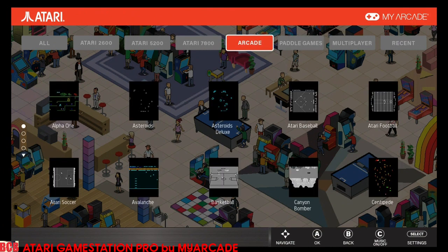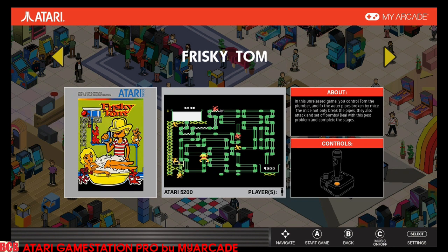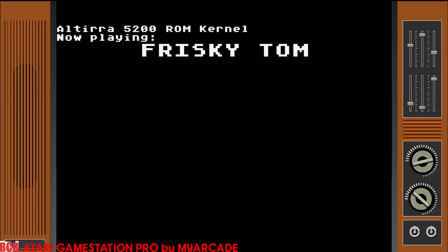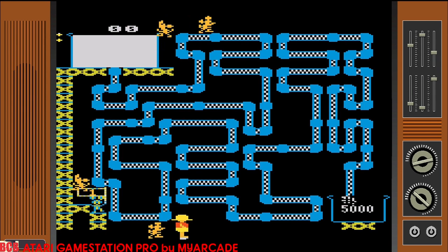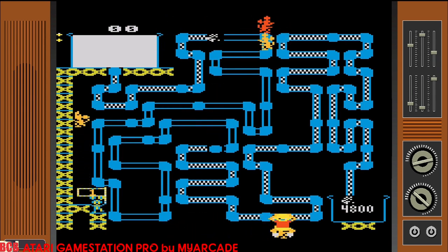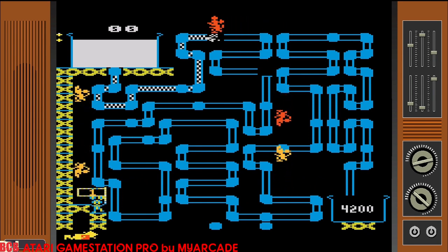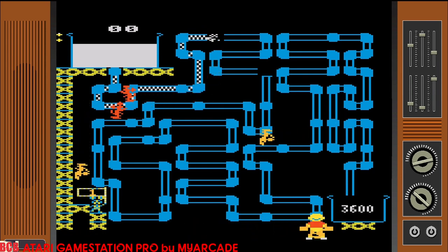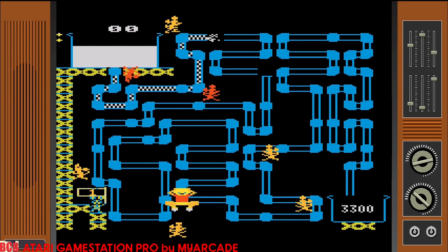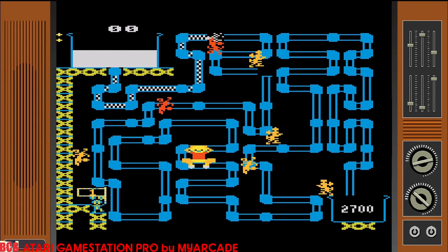Food Fight — obviously a classic. Let's look at the 5200 games. Frisky Tom was a prototype where you control Tom the plumber and fix water pipes broken by mice, while the mice attack as well. I never played this game before and I don't have any instructions for it. It would be nice if there were instructions for these prototype games specifically, because I'm trying different button combinations — I think you can climb up the pipes, that's really all I figured out. That's one of my complaints about the Game Station Pro: there are no on-screen instructions like Atari 50 had.